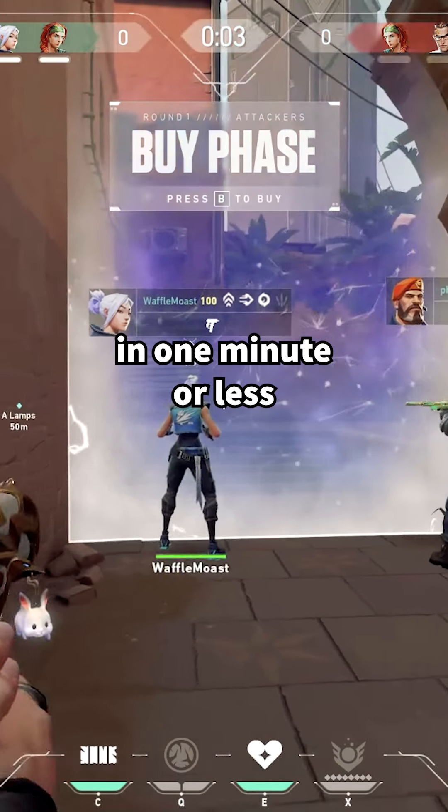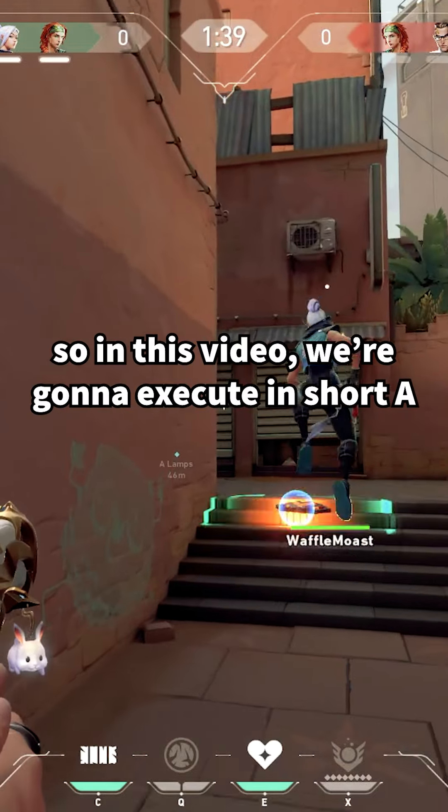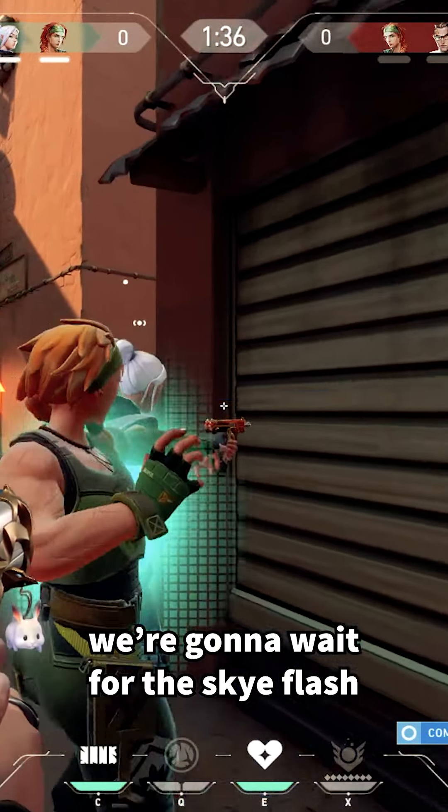Useful Sage walls in one minute or less. Bind is back, so let's look at walling up the spike at default. In this video, we're going to execute on A. We're going to wait for the sky flash.